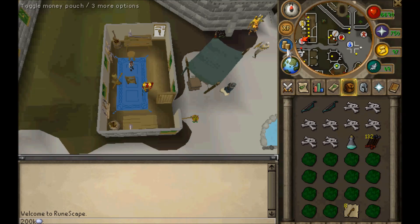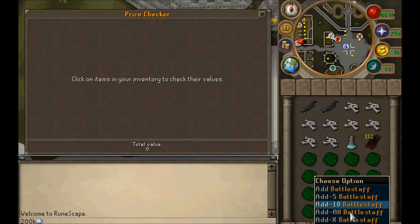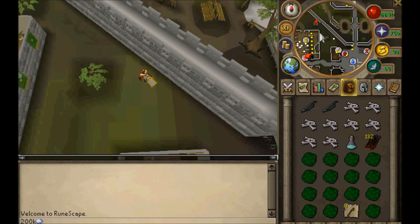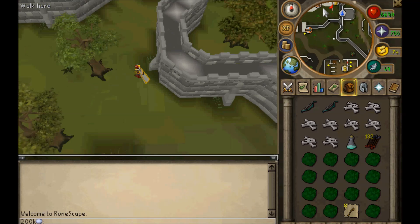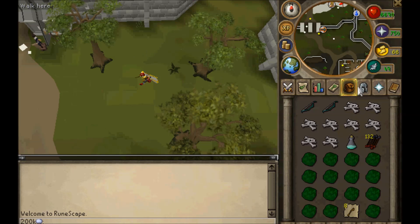So once you've got these, let's see how much money we just spent. You spent 56k and you just made 67k according to the price checker. So that's a quick 10 to 15k, if you're lucky, depending on how much people are buying this stuff for now.